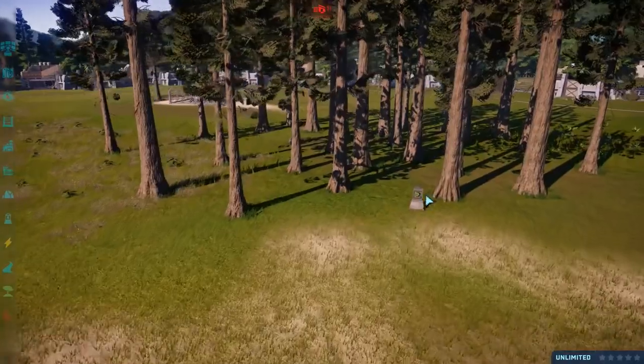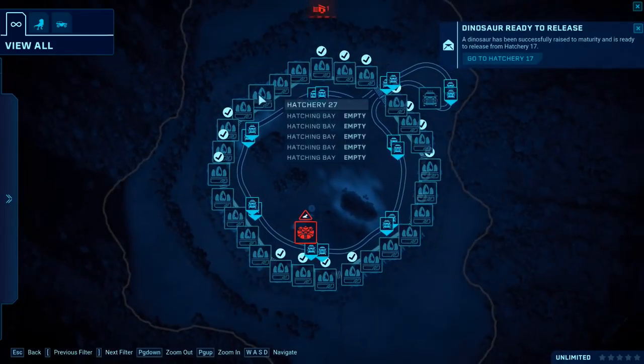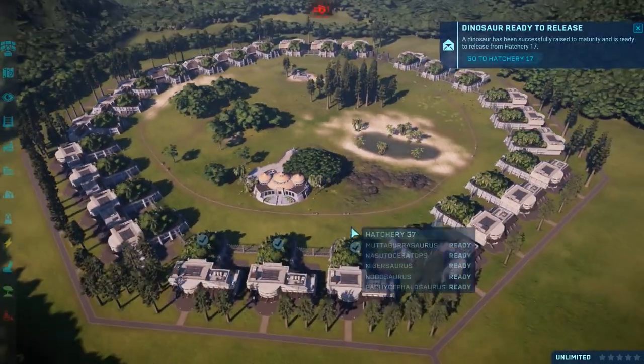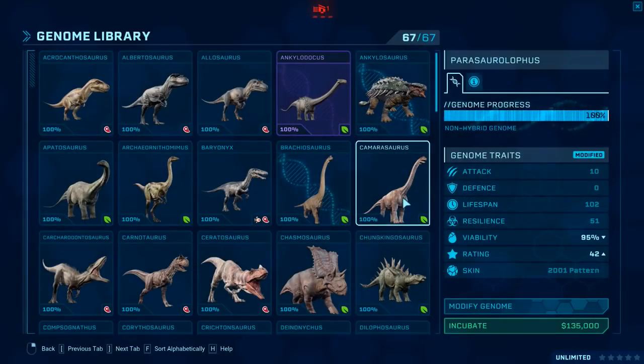There are loads of little different signs, like the brackets. You gotta go find them yourself. What's gonna happen in today's video? Well, we haven't actually filled up all of these hatcheries because this arena is a lot bigger than the other one. And we've got even more - I think in total there's about 67 dinosaurs that you can have.